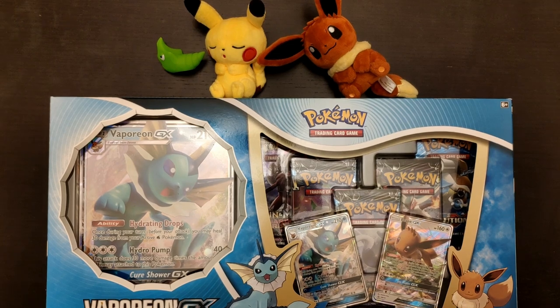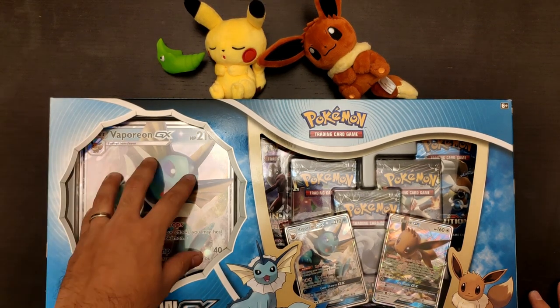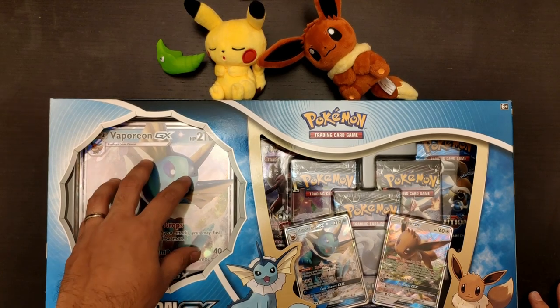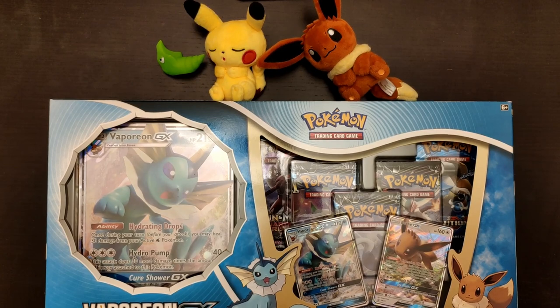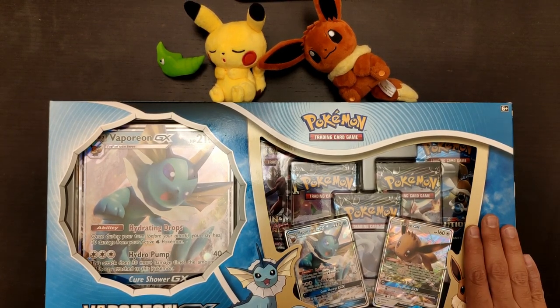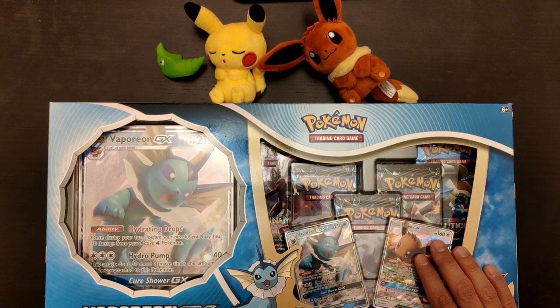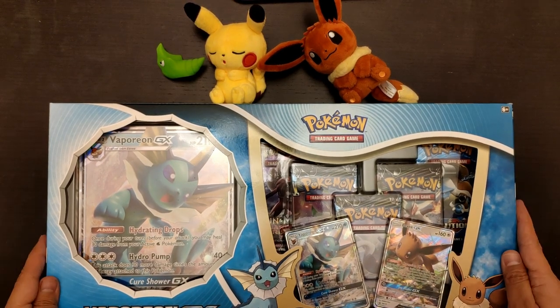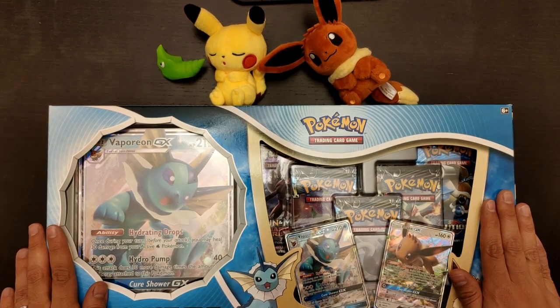The other one is Flareon and the last one is Jolteon GX. All of them come with a big foil card — just a collectible foil card — and two small Eevee GX and Vaporeon GX cards. The cool thing about this new set is that each Eevee GX has a different art, making them a great collectible item. So if you collect the boxes or the cards, it's definitely a good collectible item.